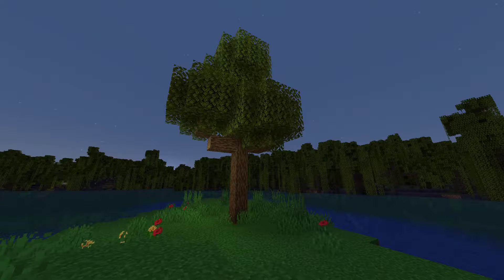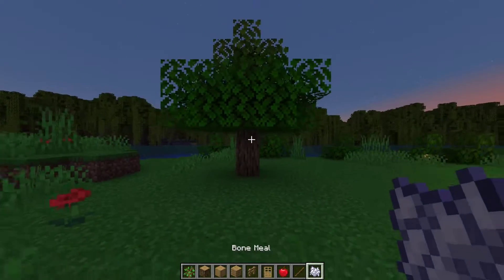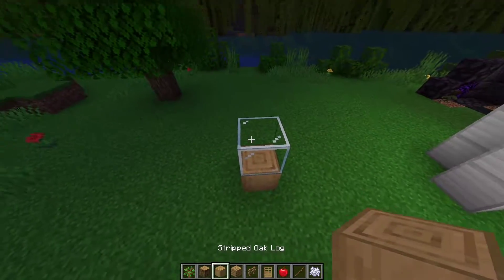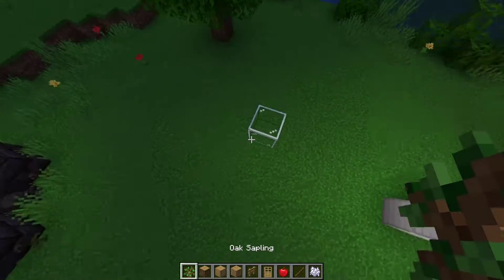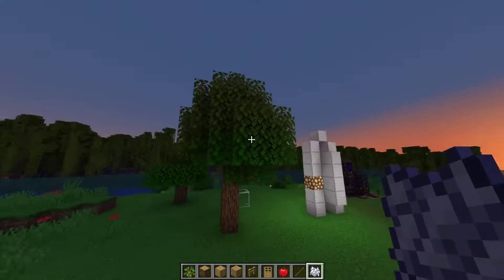Minecraft oak trees — one of the most common trees in Minecraft. You can place a sapling and wait, or use bone meal to grow them. But if you want a giant oak tree, you can actually guarantee it by planting a glass block one block up, then planting a sapling one block below in any diagonal to the glass block, and you'll get a giant oak tree.